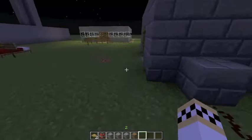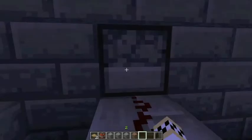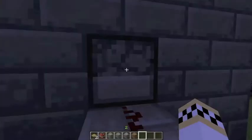When the tripwire activates, it will slowly hit this dispenser which will shoot out a poison potion. It has to be slower than the other dispensers, because otherwise the poison potion would shoot before the silverfish come out. And by the way, it has to be splash potions.